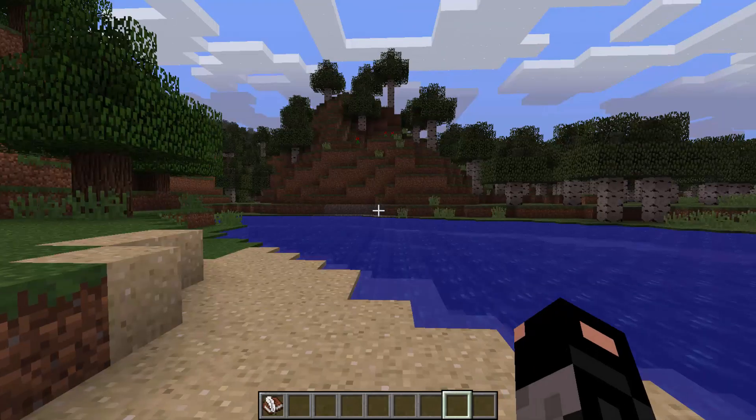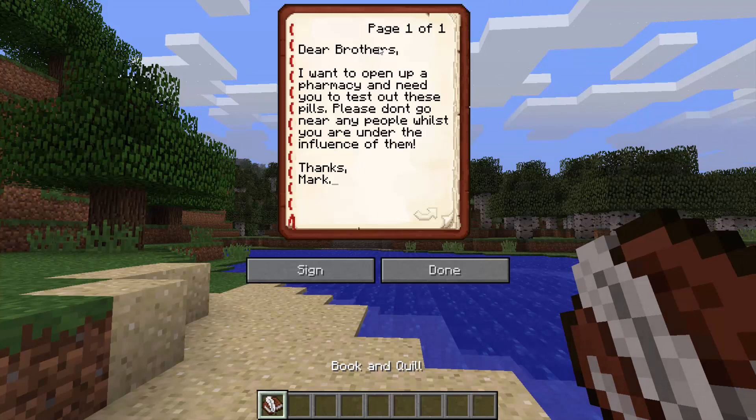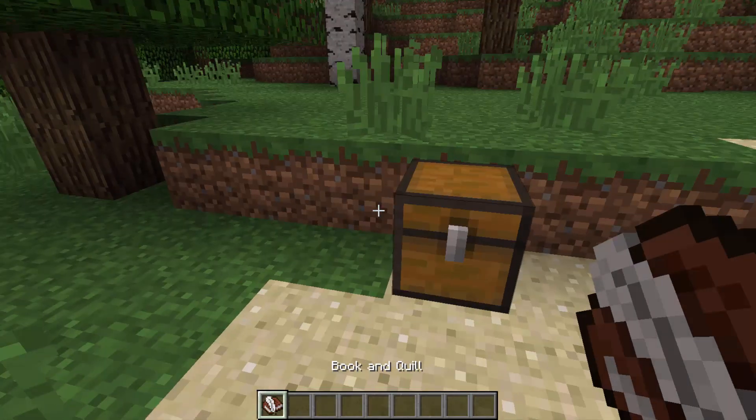A book — lovely. We have to read a book every time now. It says: 'Dear brothers, I want to open up a pharmacy. I need you to test out these new pills. Please don't go near any people whilst you are under the influence of them. Thanks, Mark.'